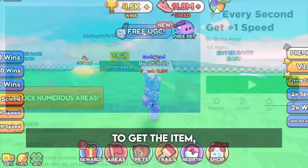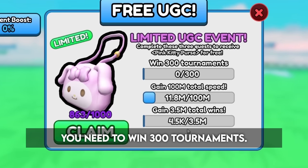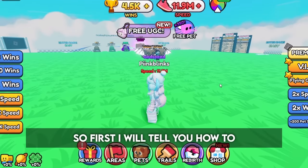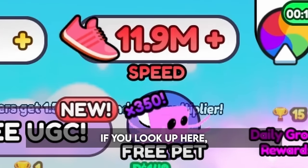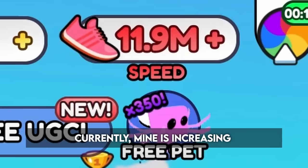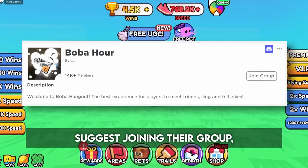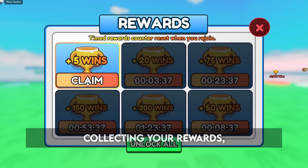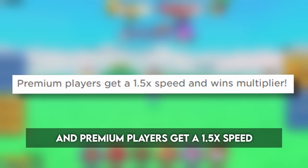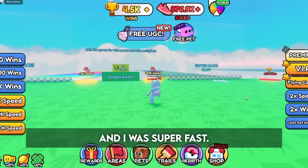Firstly, join this game. To get the item, you need to complete all 3 quests. For the first quest, you need to win 300 tournaments. To win tournaments, you need speed, so first I will tell you how to gain speed faster. If you look up here, you can see how much speed you have and how much it's increasing every second. Currently, mine is increasing 7.9k per second. To increase your multiplier, I suggest joining their group and collecting your rewards. Premium players get a 1.5x speed and wins multiplier. Once I do all of that, my speed starts to increase a lot, and I was super fast.